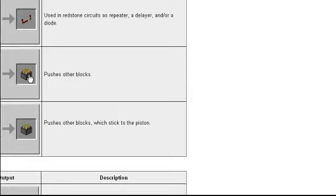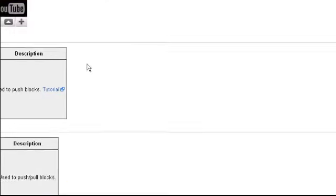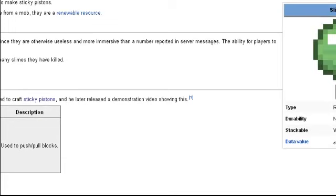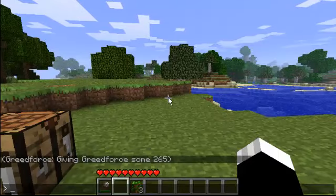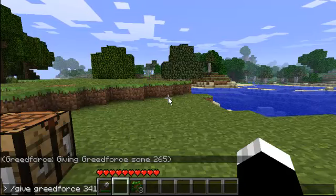The big thing. I know how to make those. That's a piston. So one of those. I do need two slime balls — that is item three-four-one. Get some of those. Slash give GreedForce three-four-one sixty-four. Okay sweet, alright.